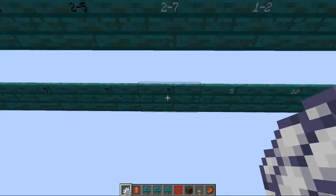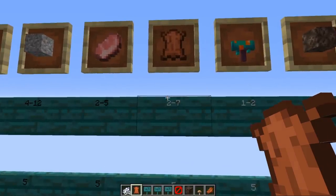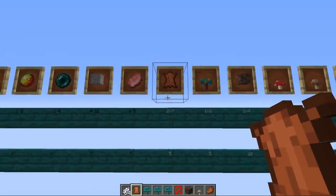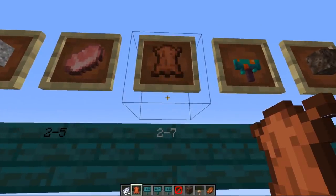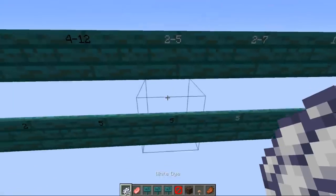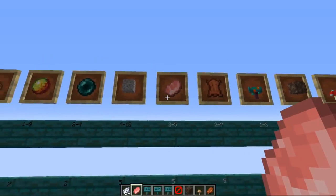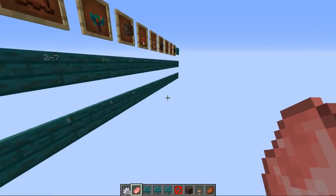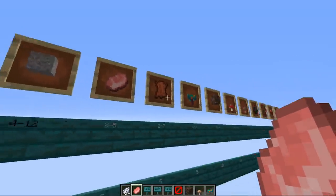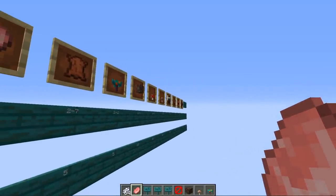Next is leather, given 2 to 7 with a weight of 5. Leather has good uses like making books, item frames, and full leather armor sets including horse armor. Most mobs already give leather, but now you can also get it just by AFK-ing at your gold farm. Next is raw pork, given 2 to 5 with a weight of 5 — a high-end food source. You can take those mushroom items, put them in composters for bone meal, bone meal the fungi into huge fungi trees, then blow them up for logs as fuel to cook your raw pork — all using items the piglins give you.